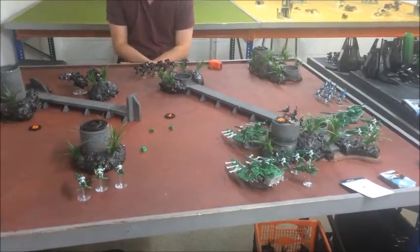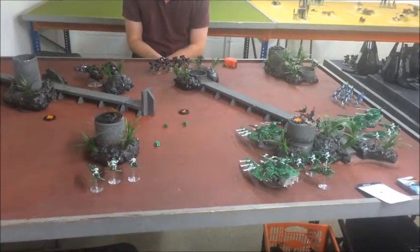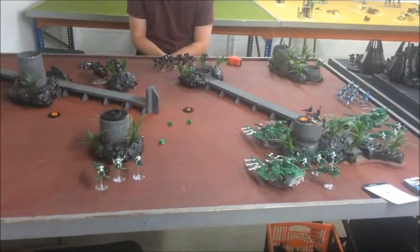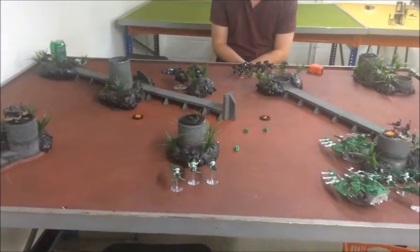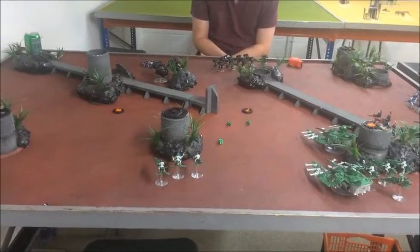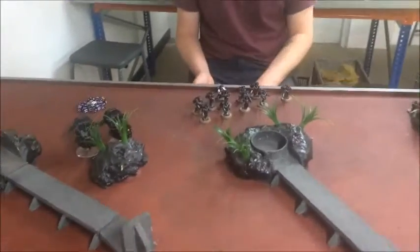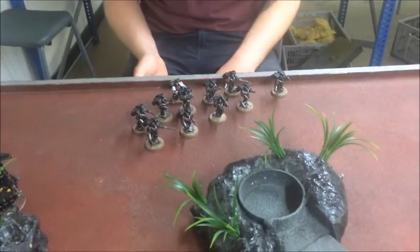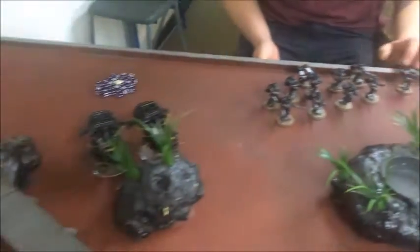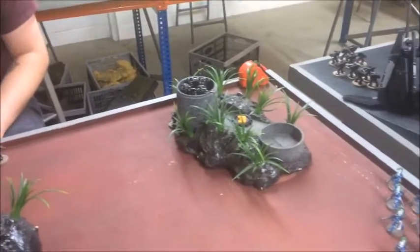The mission we rolled up was Capture and Control — a nice basic one. Regular corners deployment and three objectives each. Raven Guard won the roll-off to go first, thanks to their re-roll. Sam deployed a fairly minimum amount: his big Assault Squad with his Captain, the two Landspeeders from the Raptor Wing, and a group of Scouts who infiltrated and scouted forward into range of the Dire Avengers.